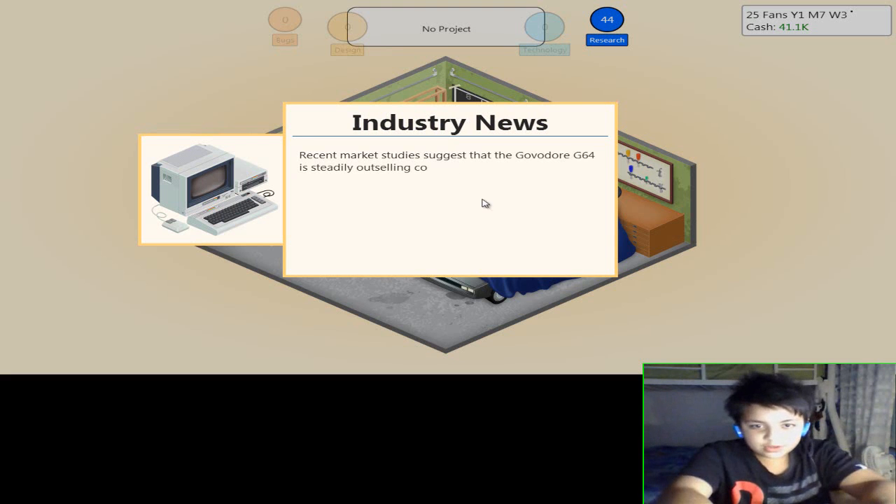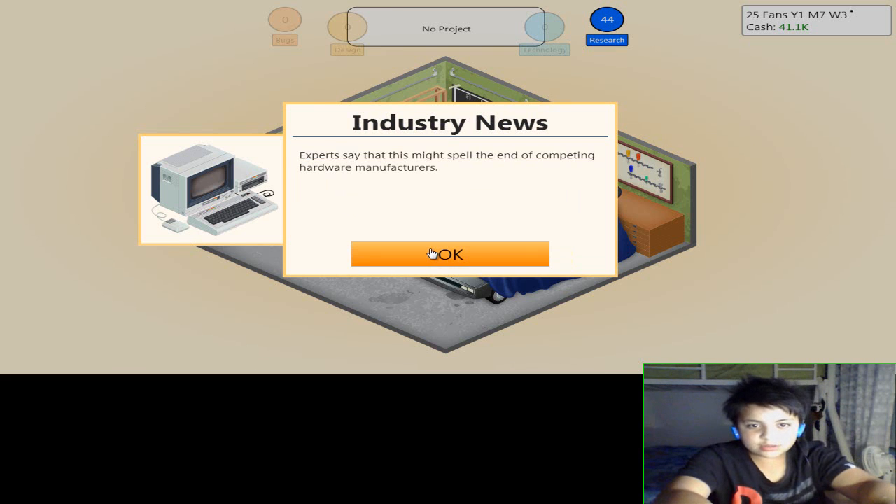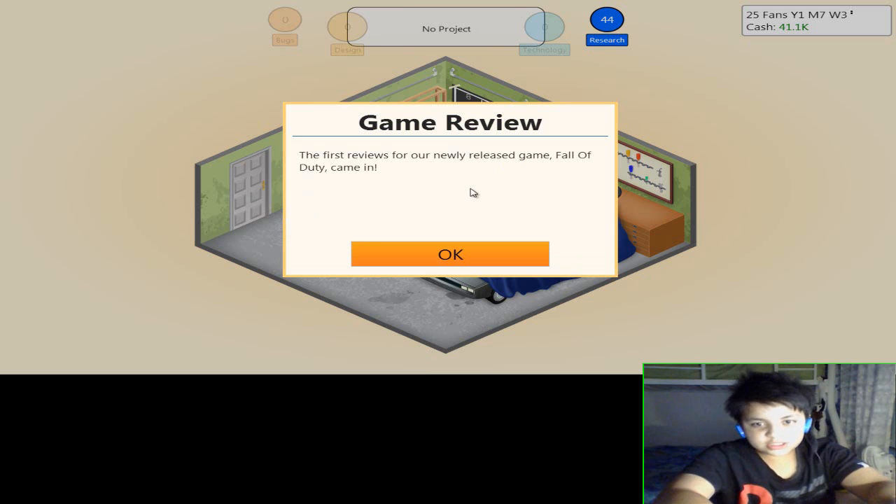Industry news: recent market studies suggest that the Govador G64 is steadily outselling competitors in the PC sector. Consumers prefer the lower price and flexible hardware configuration over home computers, so sales are going down for the G64 and more people are buying PC games. Experts say this might spell the end of competing hardware manufacturers, which means more people will be buying my games.